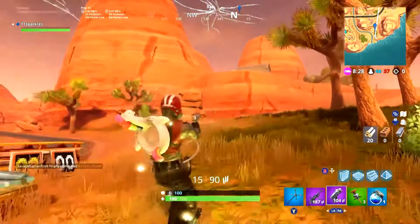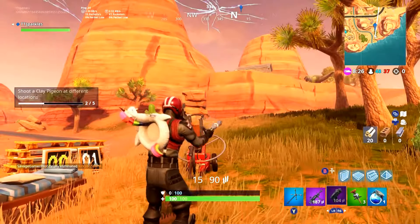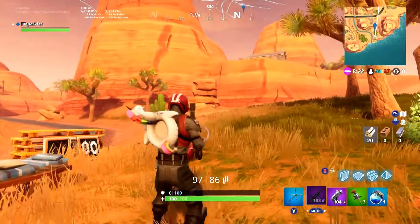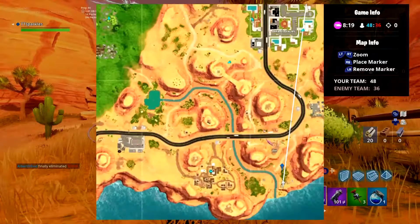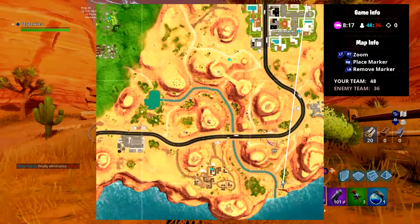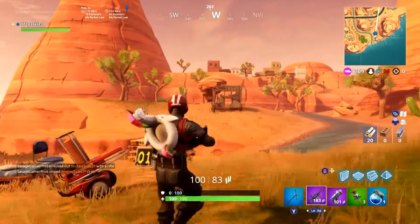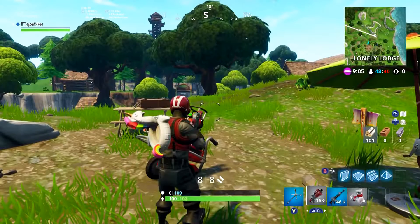The second location is at Paradise Palms, right at the edge of the map. I'm going to show you exactly where it is on your map right now. I'm doing this in 50v50 — most players are on one side, which is very, very helpful.